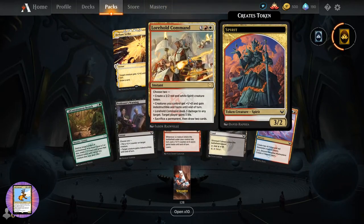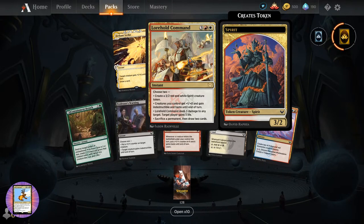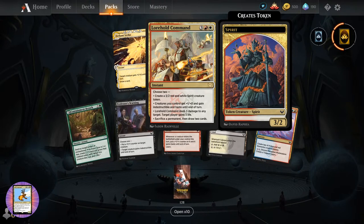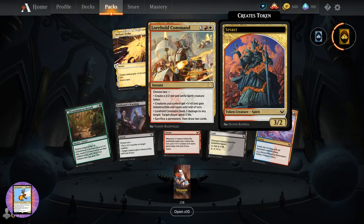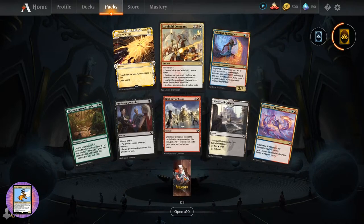Lorehold Command - instant for five. Choose two: create a three-two red and white spirit creature token; creatures you control get plus one plus three and gain indestructible and haste until end of turn; deal three damage to twenty targets; target planeswalker gains three life; sacrifice a permanent then draw two cards. Nice menu of options there.